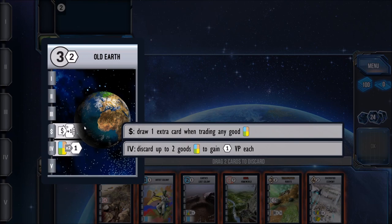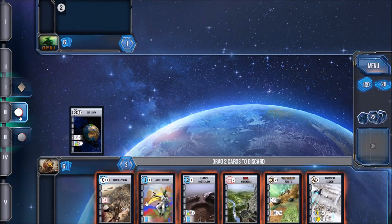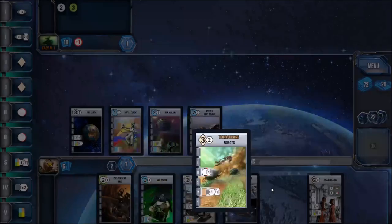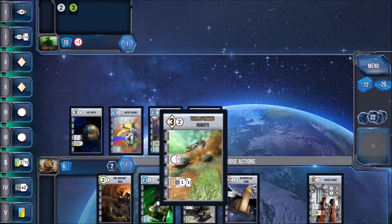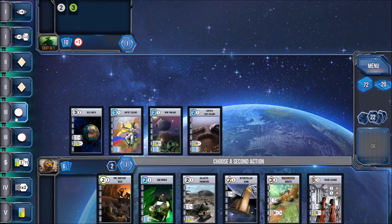So, what is Race for the Galaxy? It is a card game engine builder where you're going to be laying cards down into your tableau in an effort to score as many victory points as possible. Not only are you going to be gaining victory points from these cards, but these cards will provide you with various abilities that can be used during different phases of a round.